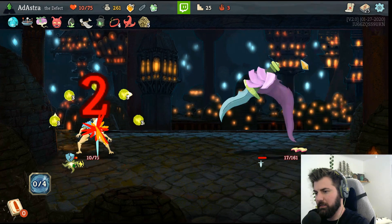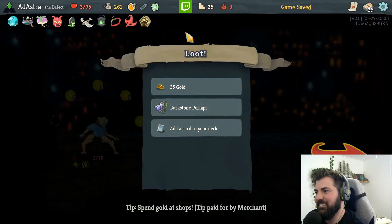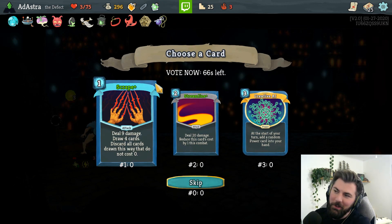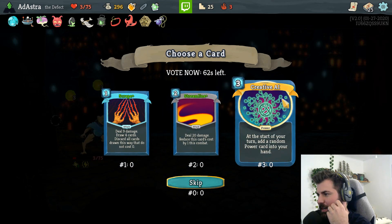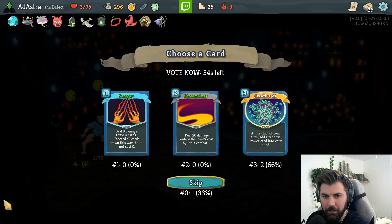We're using our fairy bottle. Oh no, we're not - no, we're not! Yes! We're still in it! Whenever you attain a curse, increase your max hit points by six - we are holding on! We don't need to scrape, we don't need to streamline. Creative AI: at the start of your turn, add a random power to your hand. Is this game bought from Twitch to get Twitch integration? Does that answer your question, Vernon?